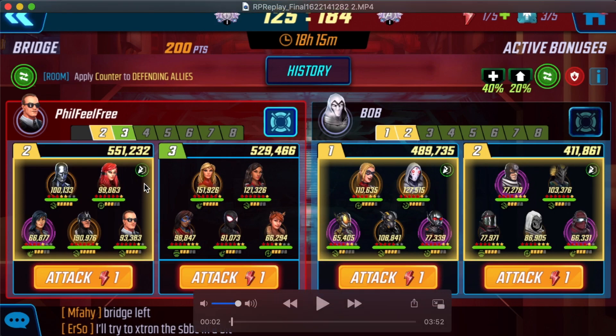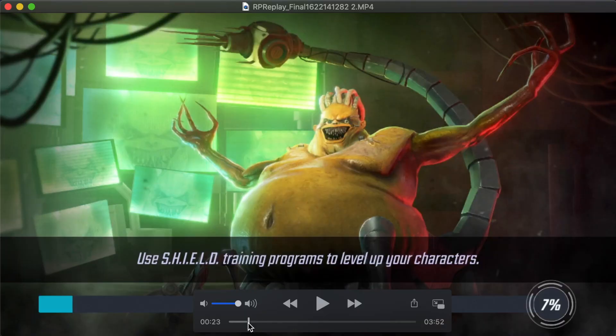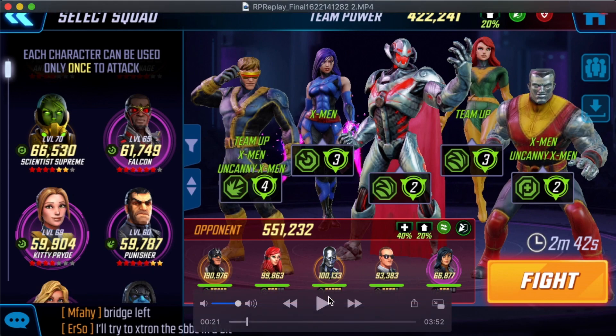So the meta defense team in question, I came across it again — it's right here: Surfer, Coulson, Inhumans — and I'm going to once again use the counter that I used in that previous video: Uncanny X-Men with Ultron. I'll get back into why it works and also give a slightly more comprehensive explanation with some more of the nuances that occur in this video.